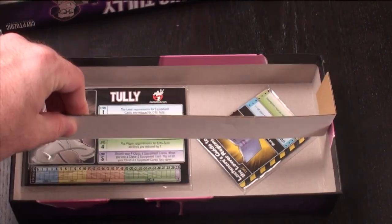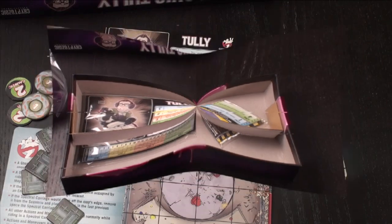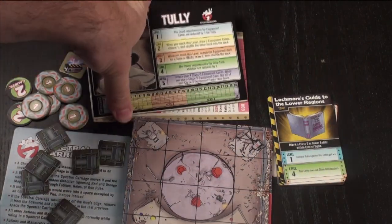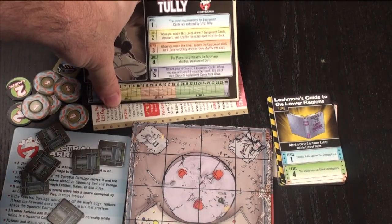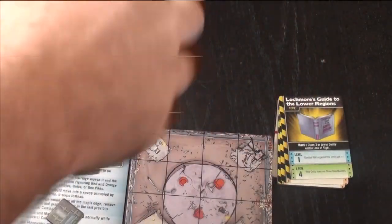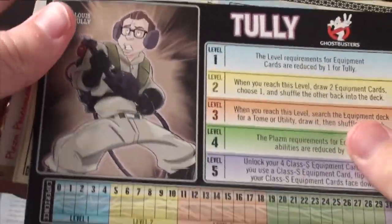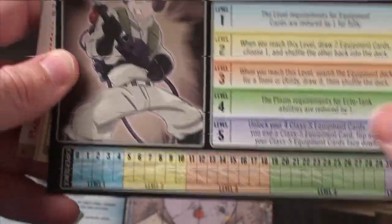I just wanted to show you how it came packaged. So here's what you're going to get with the Tully expansion — some cards you can utilize, and these big cardboard pieces. They're not printed on hard cardboard; they're kind of flimsy, but they just sit on the board. You're going to get Tully here with his special powers and his track.